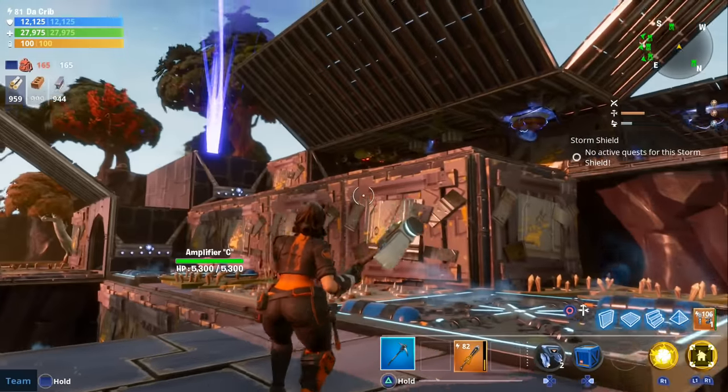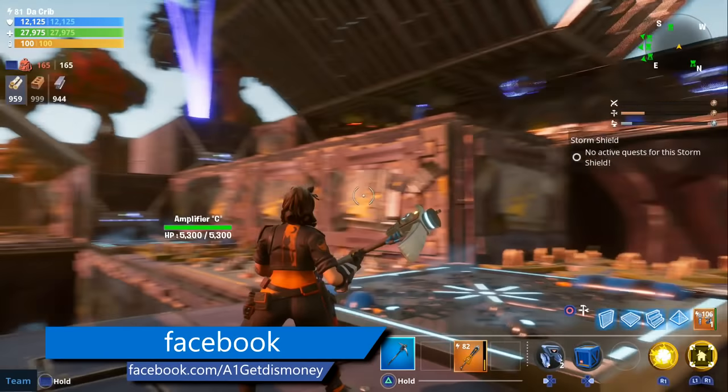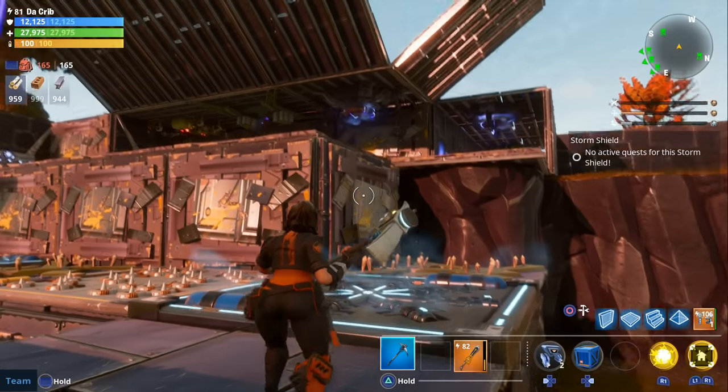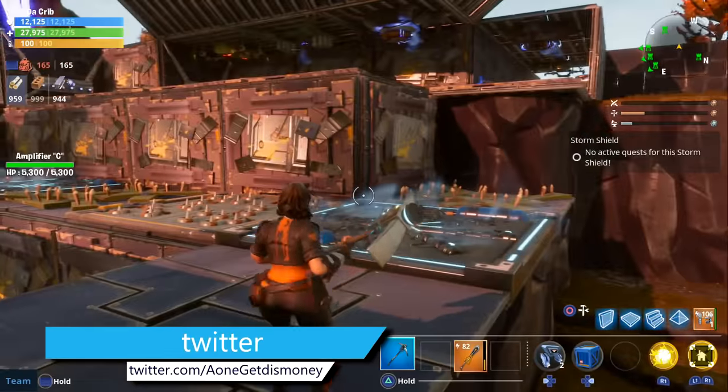For today's video, I'm going to be doing a walkthrough of the infinite loop trap that I created in my Plankerton storm shield. This one is located at the amplifier that's towards the west of the storm shield. If you want to see gameplay of this infinite loop, be sure to check out the link in the description.